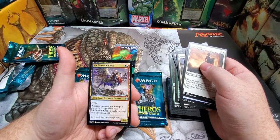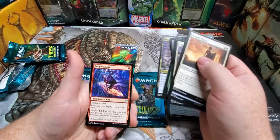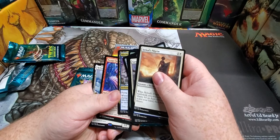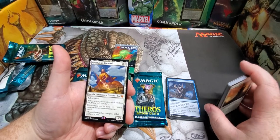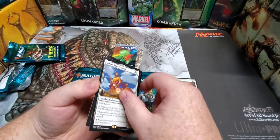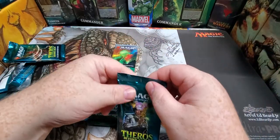Mischievous Chimera — a 2/2 flyer for two, already great there. Whenever you cast your first spell during each opponent's turn, it deals one damage to each opponent and you get scry one. And whoa, guys — we got a mythic! It's a 5/5, it's Heliod! Beautiful, beautiful. I like it, I'll take it. He fits in my white deck — cool beans. Not the one we're looking for, but he's cool.